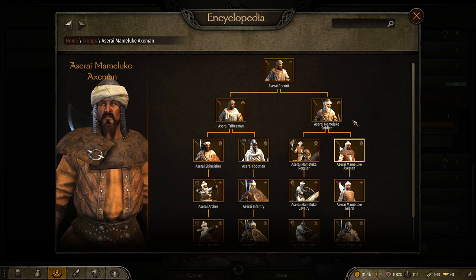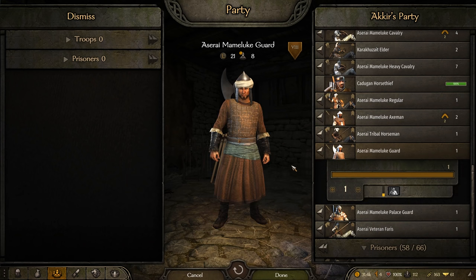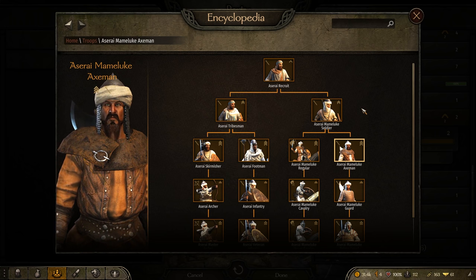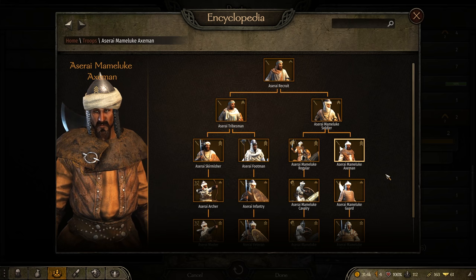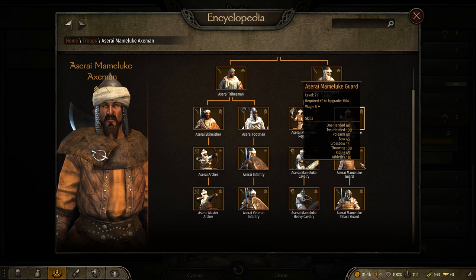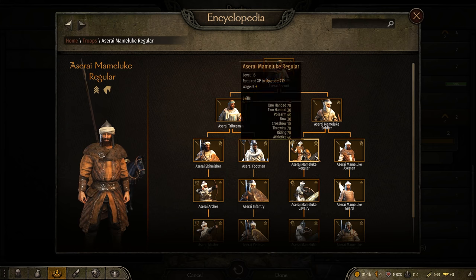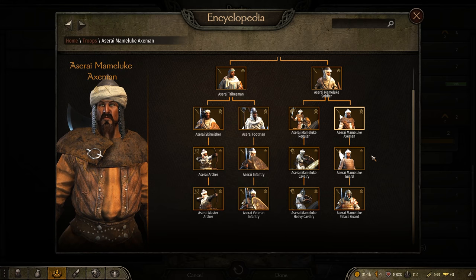The Aserai Mamluk Axeman is very interesting. It does a lot of damage but has almost the exact same loadout as the Regular — the only difference being a two-handed axe versus not having one and having a horse instead. The biggest problem is that the Aserai are the only culture to have a tier 3 two-handed shock troop. While that sounds advantageous, all other factions gate their shock troops by having a tier 3 unit with a shield and better armor, making it far easier to progress to tier 4 and 5. So I'd actually put the Aserai Mamluk Axeman in the bottom tier — it has no good staying power due to its lack of armor, the exact same armor as the Regular but without the speed of a horse.